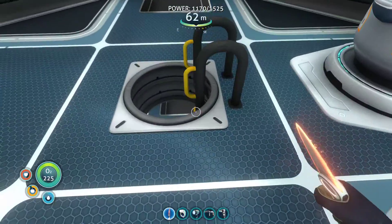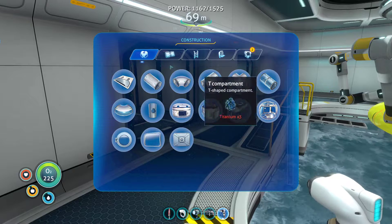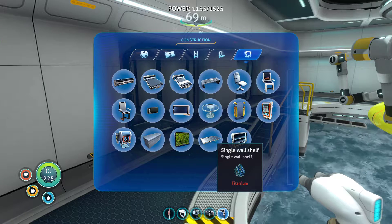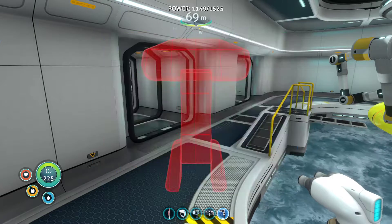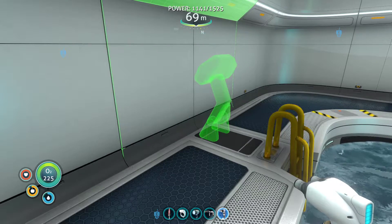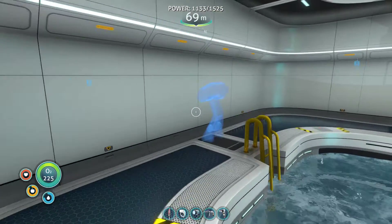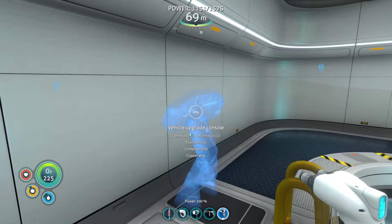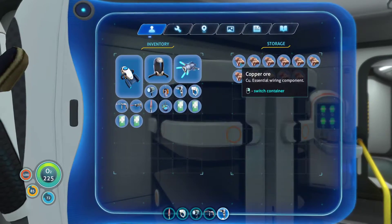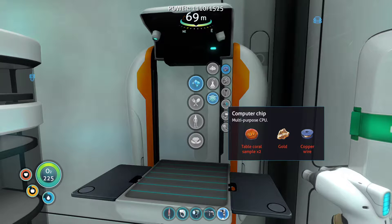Let's go to our little vehicle bay because we need to build this console again since it disappeared, which is actually pretty annoying. Wall shelf and single wall shelf — we got these blueprints from the Aurora. So where do we put that? Titanium, copper chip, computer copper chip, copper wire — quite expensive. I'm gonna put one there and one here. So six titanium, two copper chips, two copper wire. I need to get new copper as well because we don't have much anymore. Let's make a wire — for computer chips I also need copper wire.